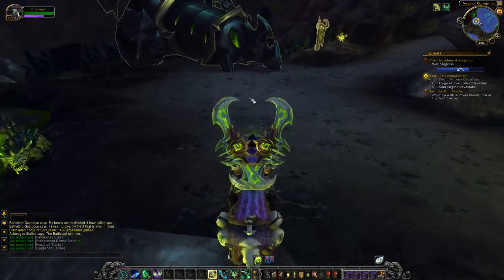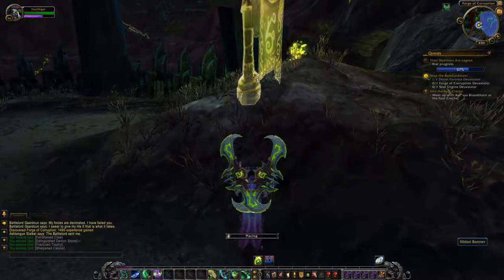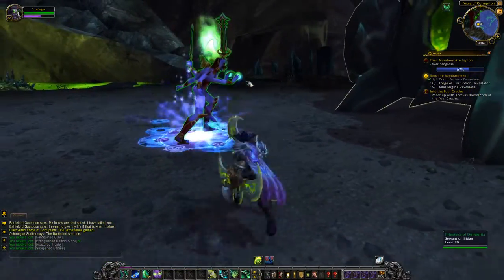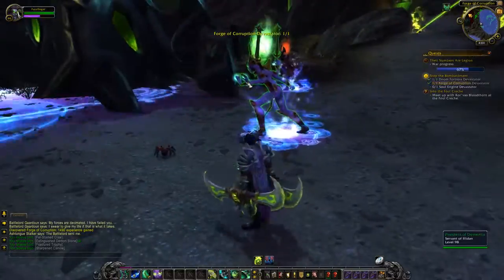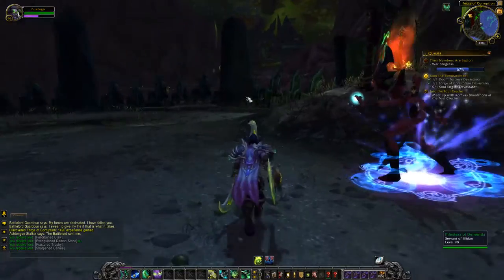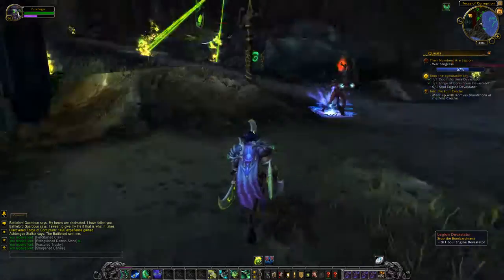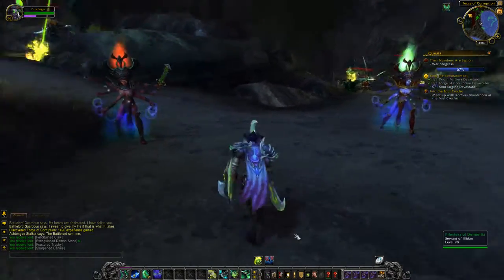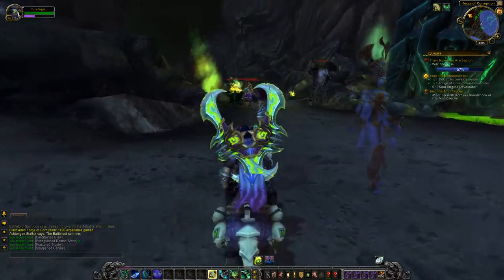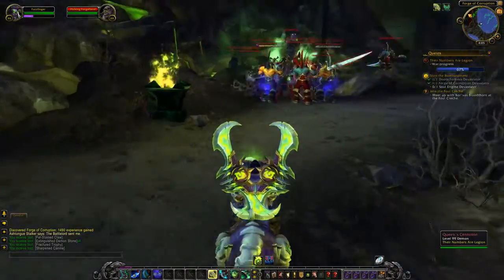We've just approached the second of the three devastators that we need to sort out, and there's quite a bit of running involved in these quests with a lot of demon killing in between. We'll grab this second one, and we're going to have to make our way right across this chasm to reach the final one over there. We've done that, and it looks like there was a rare mob or something over in this direction - let's go and have a gander.